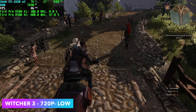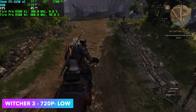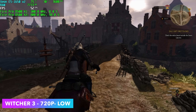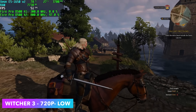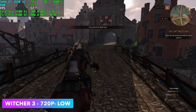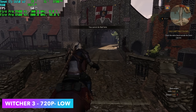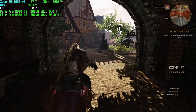Here's The Witcher 3 at 720p low, and with this I also tried Crossfire. It seemed to give me a little better frame rate, but I had more dips than I did just using a single D500. Going into this, I figured we'd get much better performance out of it, given the age of the game and how well optimized it's been over the years. But unfortunately, we're only getting an average of around 48 FPS at 720p low with The Witcher 3.